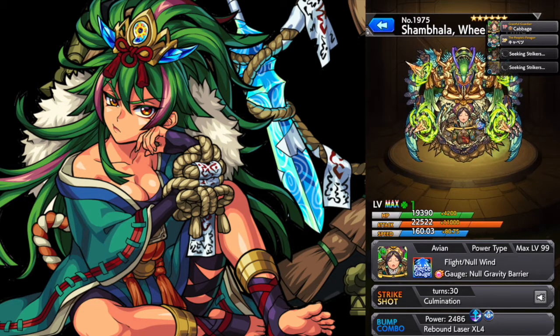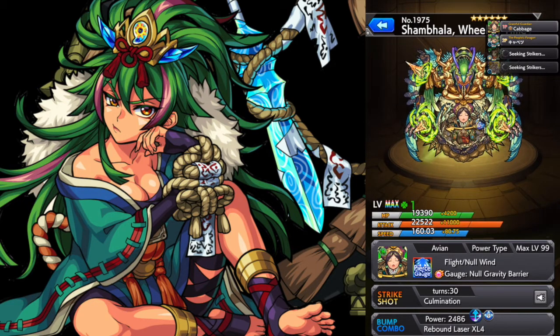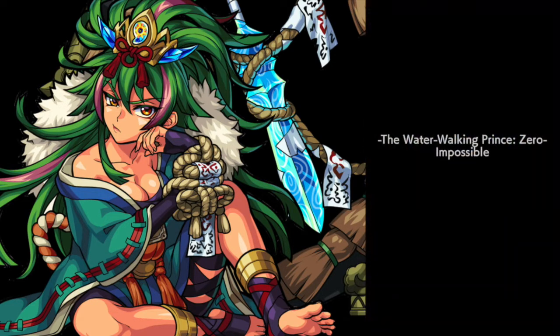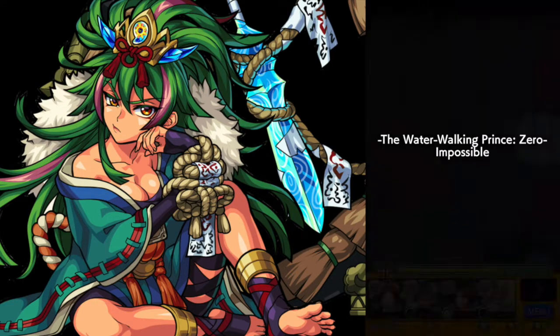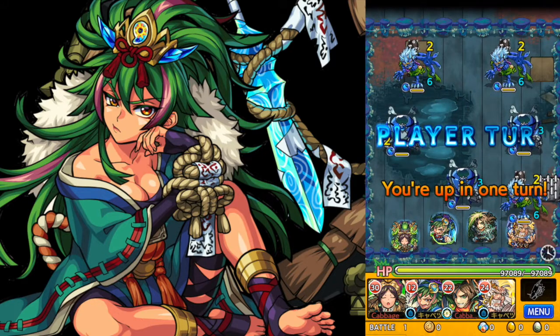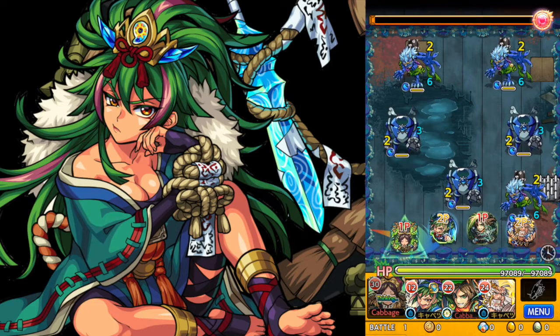Let's start the run. We are going to Yamato Takeru Zero. Gimmicks here are mines and needle panels. There's nothing that can be done about the needle panels except for just avoiding them altogether. For mines, we want either minesweeper or flight.